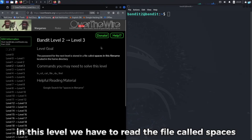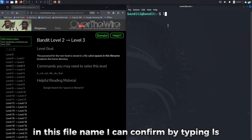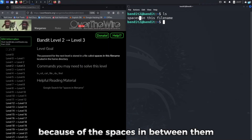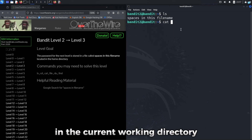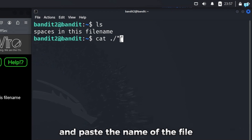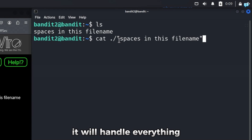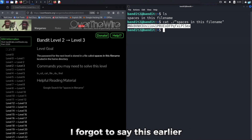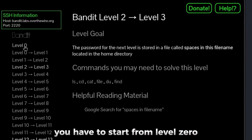In this level, we have to read the file called 'spaces in this file name'. I can confirm by typing ls — and this is the file we have to read. It looks like four files because of the spaces between the words. I'll copy the file name, type cat, and wrap the name in double quotation marks. If you write the name of a file in double quotes, it handles everything inside as a single argument. I press enter and get the password for the next level. Always keep your passwords saved, because if you lose one you have to start from level 0.